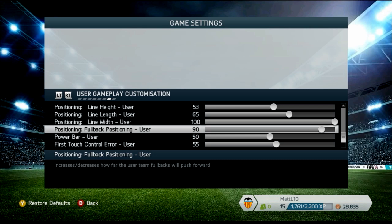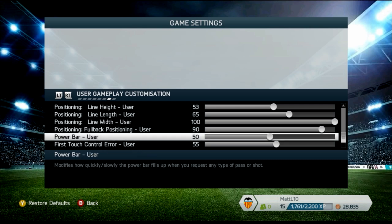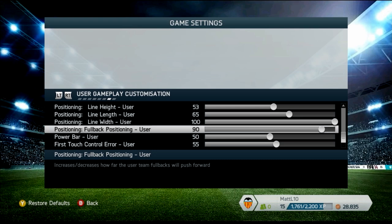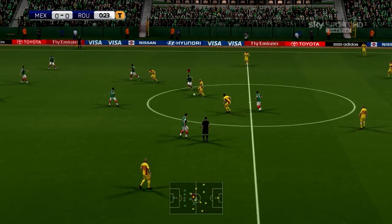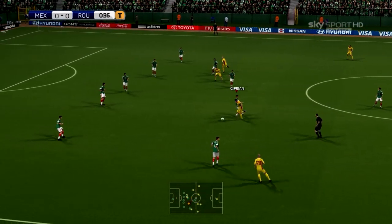The last setting: fullback positioning at 90. Power bar and first touch control don't really matter much, but fullback positioning is key because it lets the fullbacks and center backs go up and join the attack — and recover, since line length is at 65. When you switch to someone, you're not going to have everybody in a straight line waiting; they'll be staggered, one pushed up, another covering behind. It's a beautiful setup.